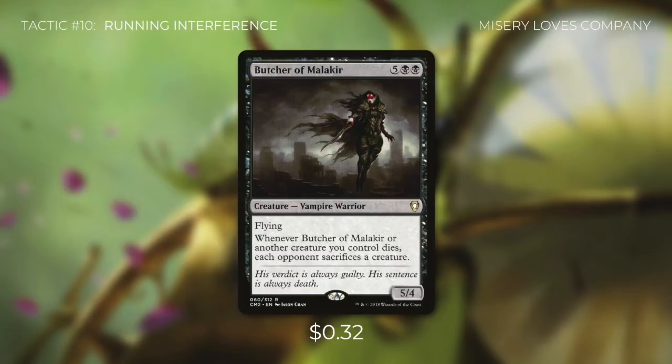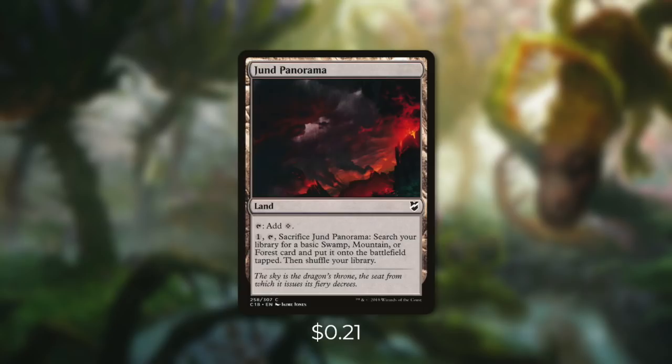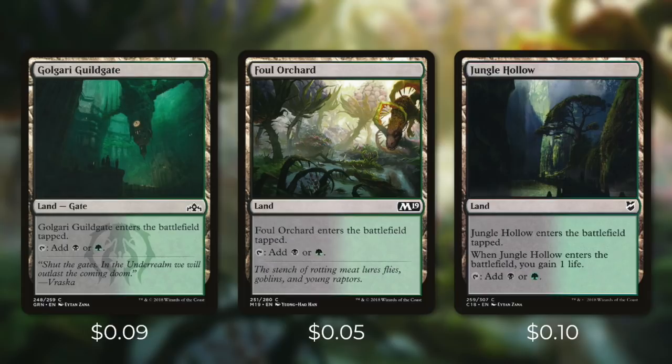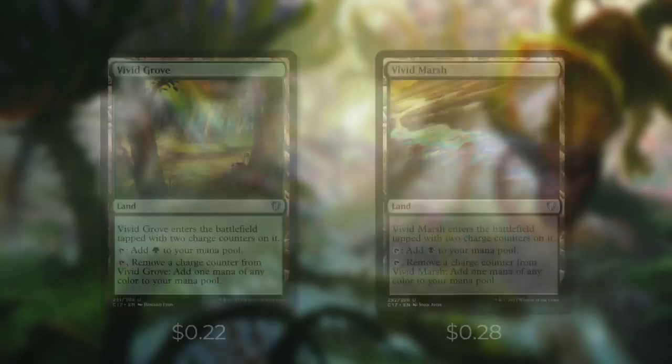This deck is a ton of fun and can be surprisingly powerful with the right cards in play. Now let's go through the mana base. There's Evolving Wilds and Terramorphic Expanse, both sacrificed to search for a basic land tapped. There's Jund Panorama, which taps for colorless or pays one to sacrifice and find a swamp or forest. Warped Landscape and Terminal Moraine both tap for colorless or pay two to find a basic land tapped. Golgari Guildgate, Foul Orchard, and Jungle Hollow each enter tapped and tap for black or green — Jungle Hollow also gains us a life. Golgari Rot Farm enters tapped and can bounce a land back to hand but taps for both colors. Vivid Grove and Vivid Marsh both enter tapped with two charge counters — tapping for green or black respectively, and we can remove a charge counter to add one mana of any color. We're running 25 total lands — 18 forests and 7 swamps.